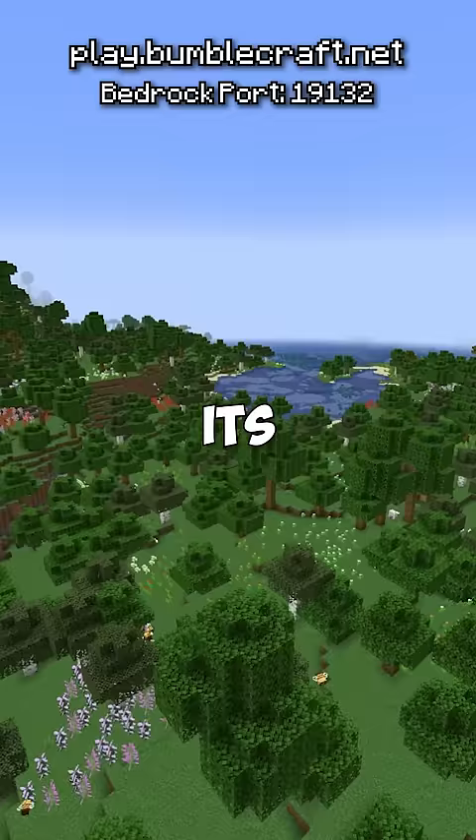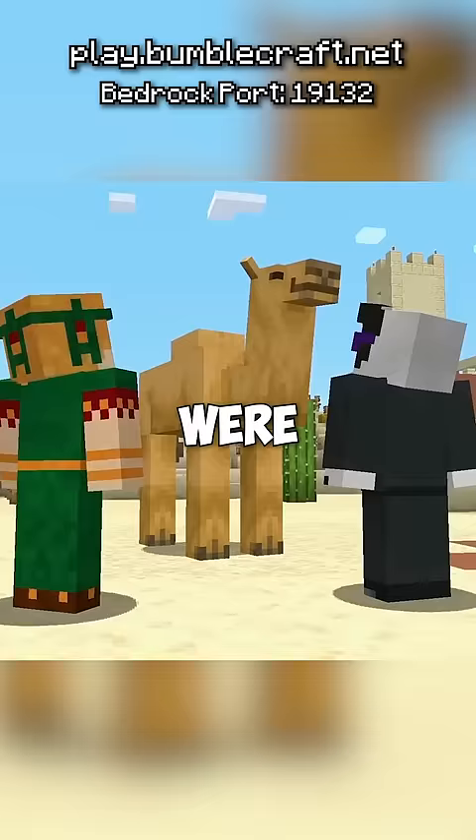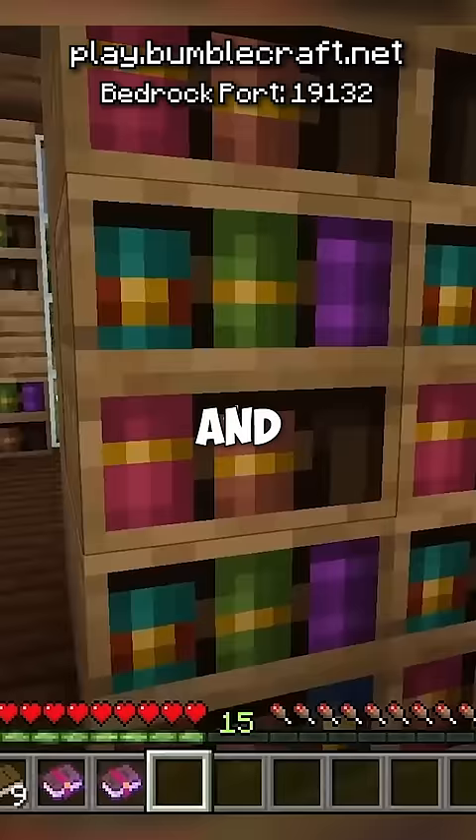It's actually something in the newest version of Minecraft. You might be thinking it's something in the deep dark like the warden or even the recovery compass, but it's actually something that got announced for the next update. We're getting things like camels, rafts, hanging signs, and a functional bookshelf.